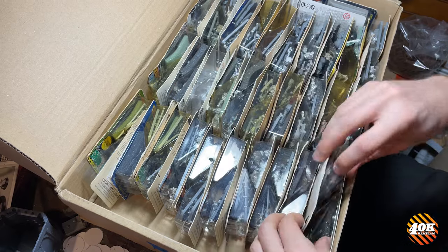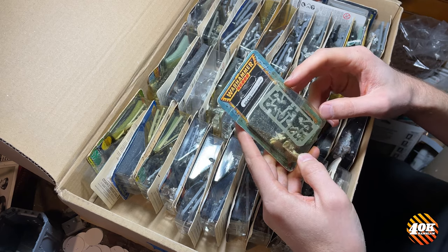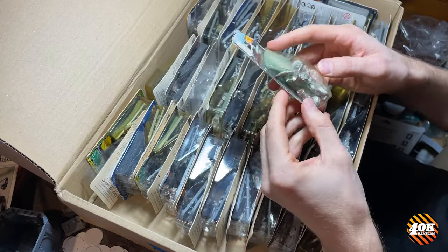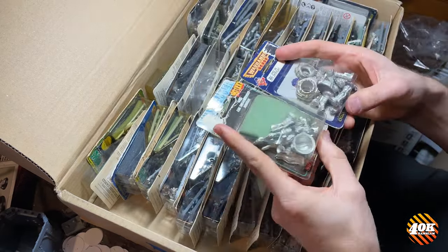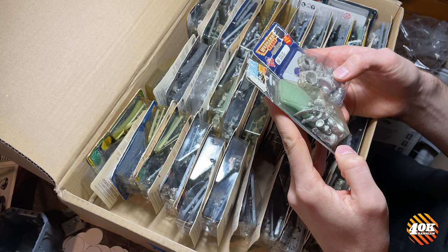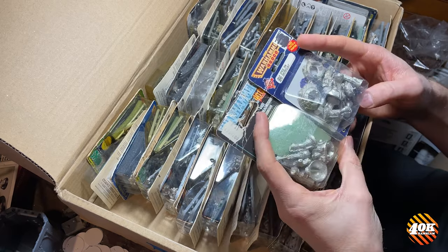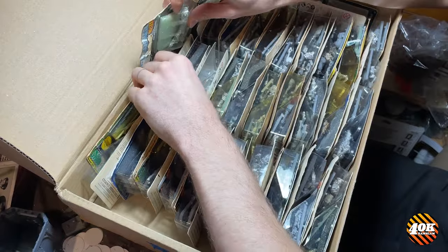Here we've got a Space Orc with a Multimelter — always a bit of a weird sculpt, didn't really fit with the rest of them. This is a Deskull Ludo with a combi weapon. This is a Rogue Trader blister — a Dreadnought. This one only has two body sections and a hatch, while the other has all three body sections: the tall legs, two weapon mounts, two arms. Kind of cool to see those next to each other.